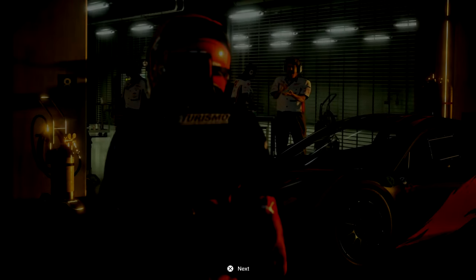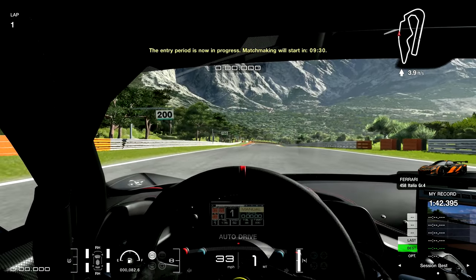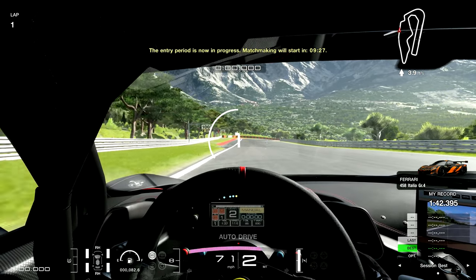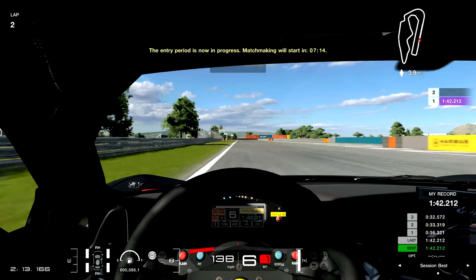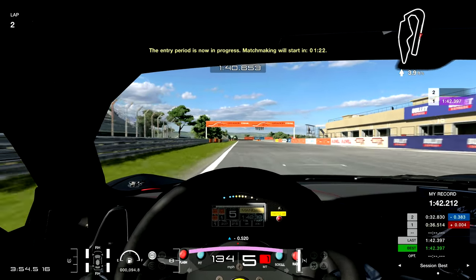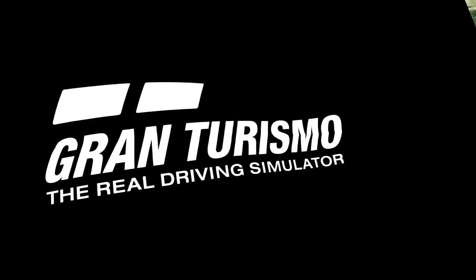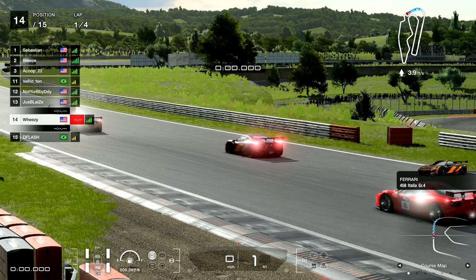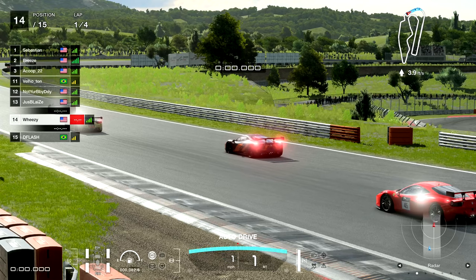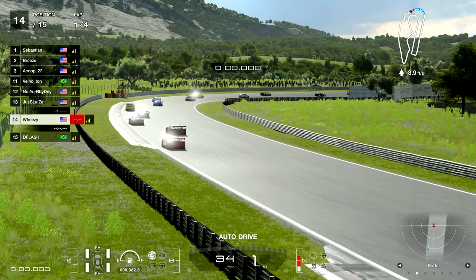Another heartbreaker in C-class. Driver rating going down for P10 instead of going up significantly from a podium. I decided I needed to improve my qualifying time, so I jumped into a time trial. After my previous best of 142.39, I improved slightly to 142.2, then bumped it up to 141.8 — just from having raced a couple of times and being more familiar with the track. Unfortunately, that better qualifying time actually moved me into a lobby with some B driver rating drivers, putting me P14 in a harder lobby.